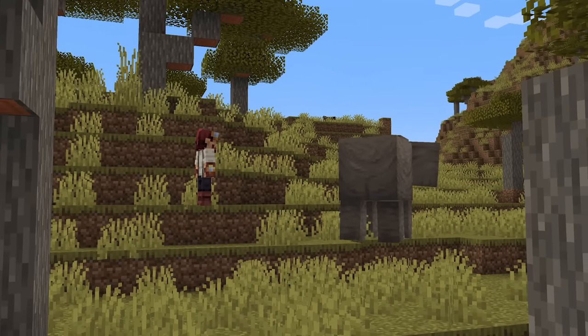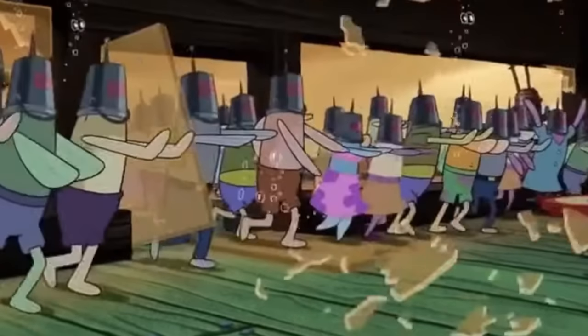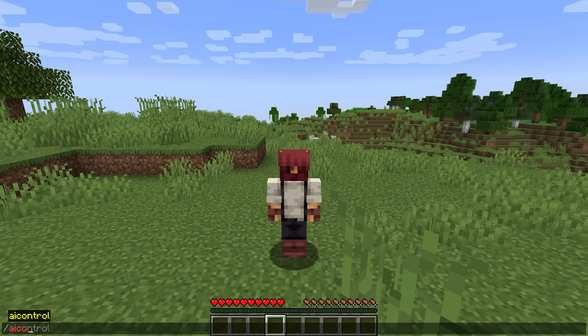We've got our passive animal. Now we need a hostile one. And the AI said — actually, let's come back to that. What if the AI could control my Minecraft character? So the AI can control my Minecraft character now? Let's see what it does.